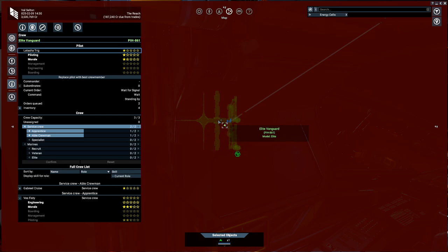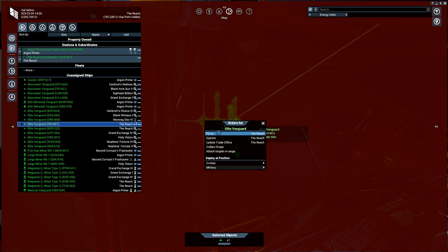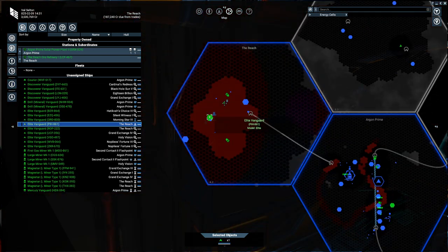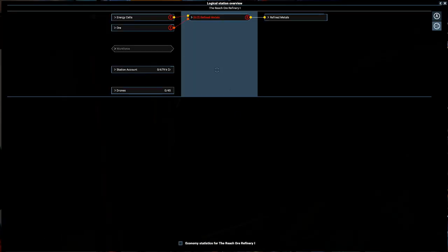Now we've got two stations we can manipulate things to make it easier and use ships we haven't previously been able to do anything with. Let's go ahead and dock. If I click on my ship — Vanguard — click on the light icon, dock at... I'll remove that existing order first, then directly fly to station and dock. Whilst that's docking I want to go through a couple of things. We set this up to process ore materials — it'll take ore and energy cells and produce refined metals.